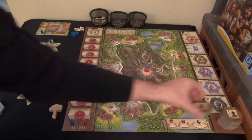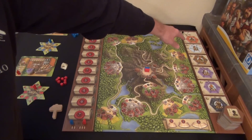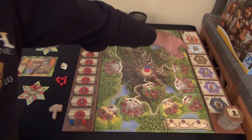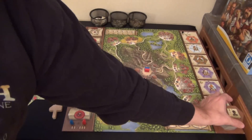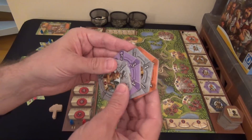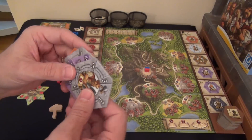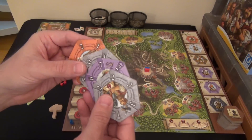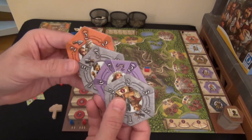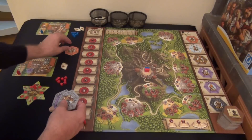For the craftsman tiles, there are 18 tiles with an exclamation point. Mix them up and place six along the billboard — that's where you recruit craftsmen. Then, depending on player count, set aside four additional tiles for two players, six for three players, or eight for four players. These will be drafted at the beginning of the game as your architect's starting craftsmen.